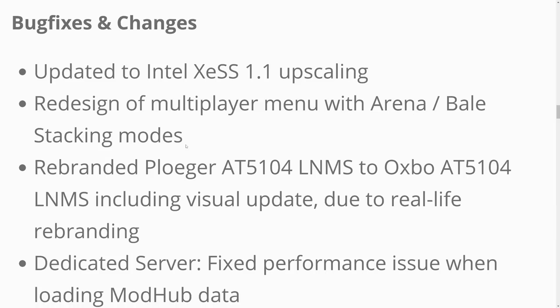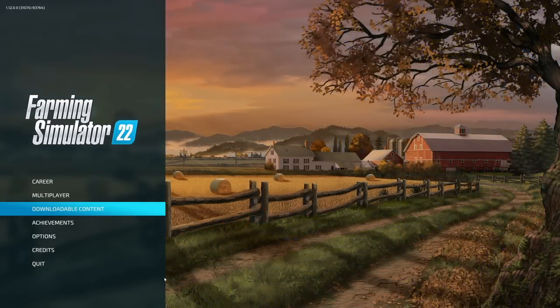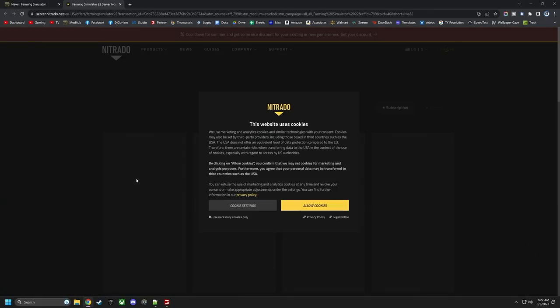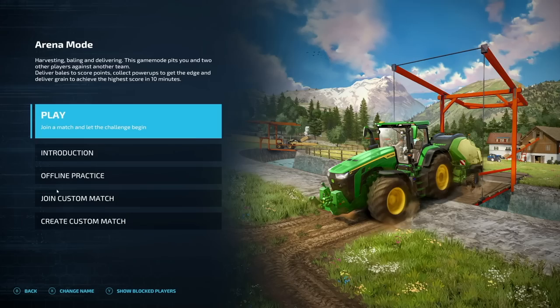They've also redesigned the multiplayer menu with Arena and Bell Stacking modes. If you go into multiplayer, you can see we have Join Game and Create Game as before. The Arena Mode and Bell Stacking Mode, which were originally esports modes in the main menu, have been moved here. You can also rent a dedicated server via a website link — G-Portal link in the description. The competitive modes have been redone a little, and there is offline practice so you can jump in on your own.